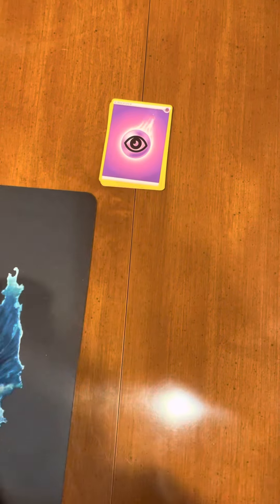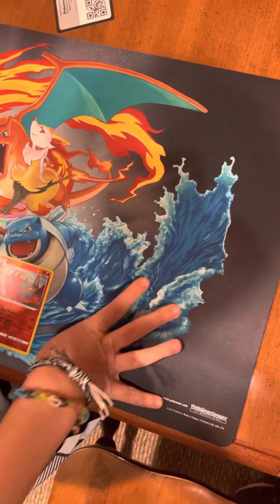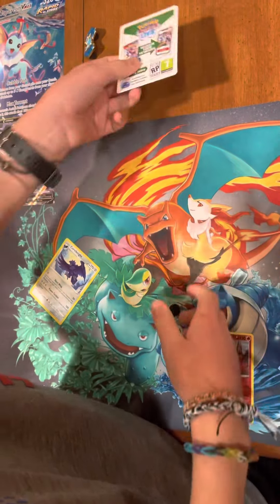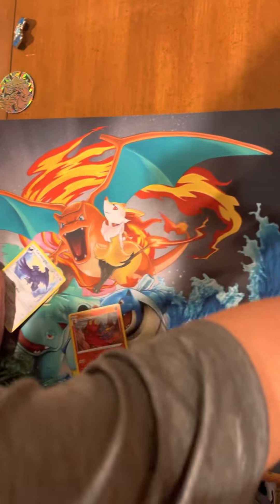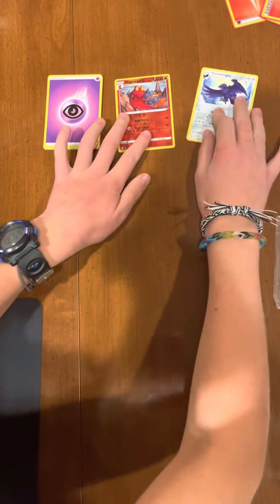I'm gonna say that's the only Fusion Strike we have, so Fusion Strike, goodbye. Let's see if the code card had anything — yellow white border. We're gonna put Fusion Strike up here, then we're gonna put the reverse, reverse slash trader gallery card, then we'll put the rare.